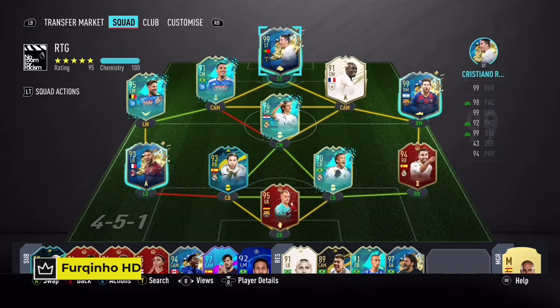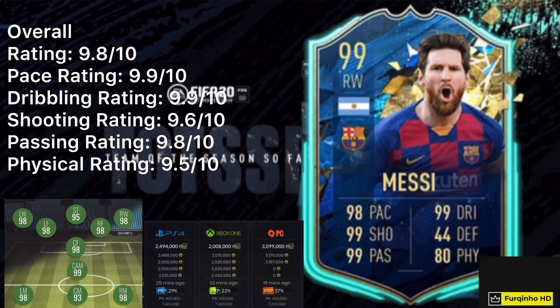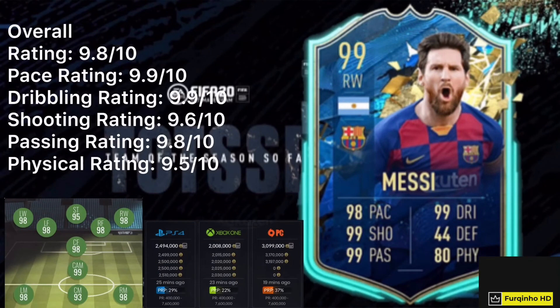Lionel Messi — if you've got the coinage, I've given him about 9.8 out of 10, basically 10 out of 10. He's a 99 CAM. He's 2 million coins — it's a bargain on Xbox, 2.4 million on PlayStation. I play him in a 4-2-3-1, CAM, and if you guys use him as a striker or CAM he'll definitely get you those extra wins. That's the end of the video — rate, comment and subscribe. Catch you guys next time. Peace.